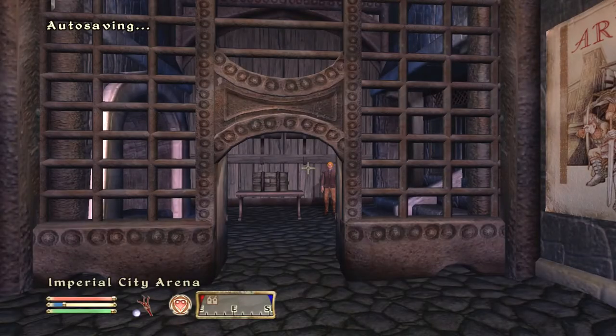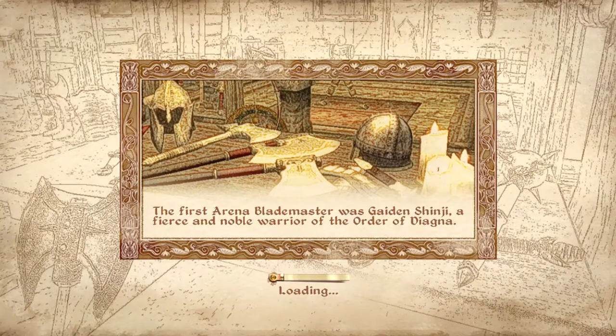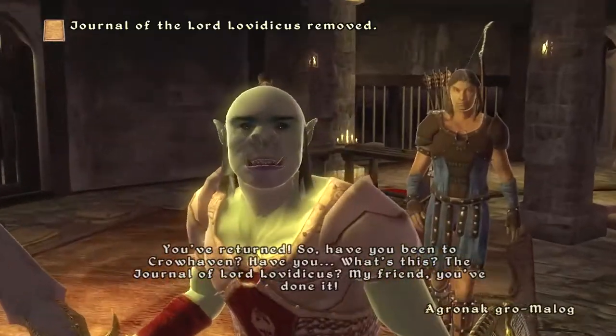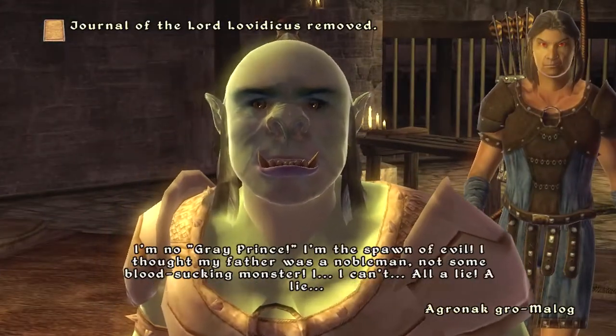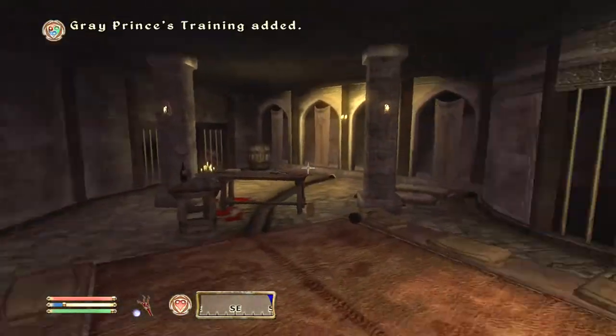The Grand Champion is extremely hard to kill sometimes in the arena. But if you do this quest, when you go to fight him, he just gives up and you can kill him. You kill him, and after you fight and kill all the other people, you get the red arena remnant.